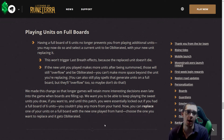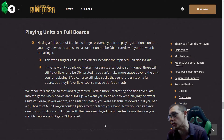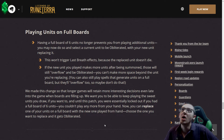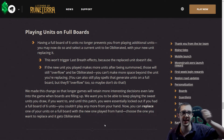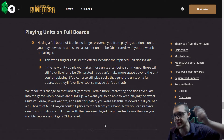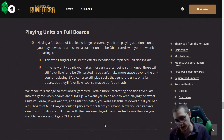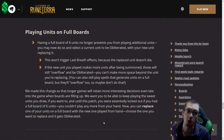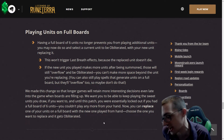Playing units on full boards — this is a big deal. Before 1.0, if you had a board full of six units you could not play another unit; your board was just locked. Let's say you had six 1/1s and you wanted to play your 10/10 — you could not do that. Now you can. When you play a seventh unit, it lets you pick one to obliterate. Let's talk about the difference between obliterate and dying — obliterate means last breath doesn't proc. That's the big thing.